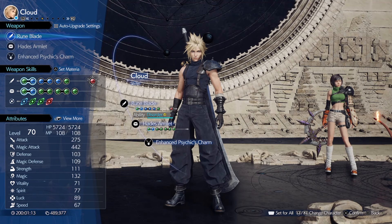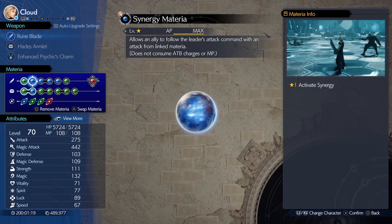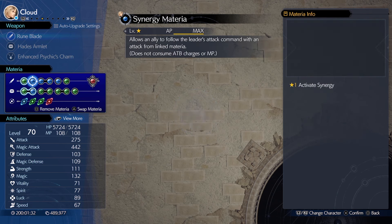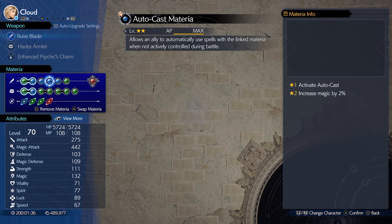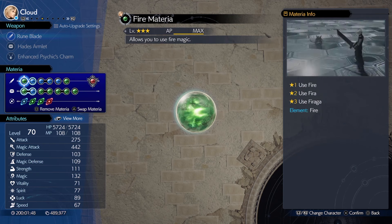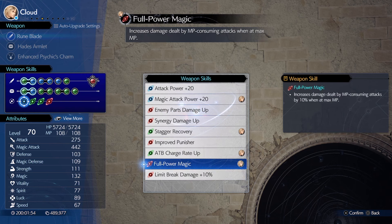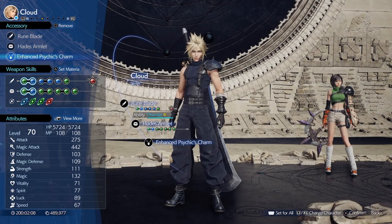Our last member is Cloud. He'll be abusing the broken Synergy materia linked to Fire, plus another Fire linked to Magnify. The other materias don't matter much — I use Auto Cast for 2% magic and the rest for +2 magic stat. Any summon that gives him +4 magic works. Runeblade is used for the most magic stat, and its weapon skills are really good — it comes with Full Magic Power, which will always be active. For accessories, use anything that increases his magic stat.